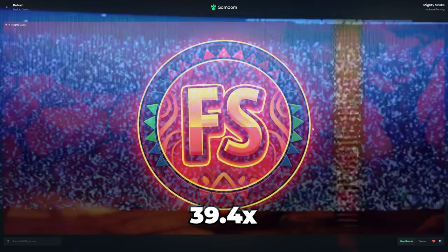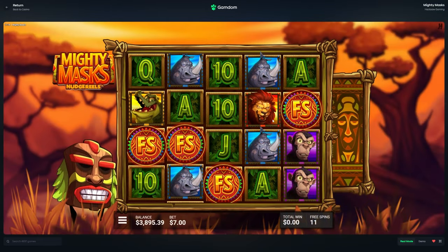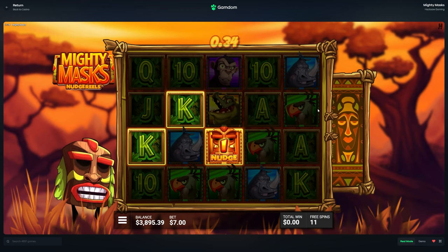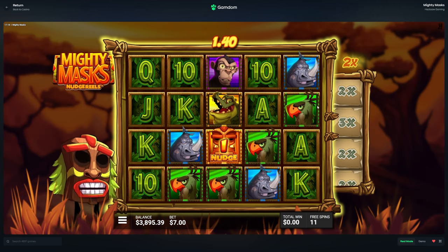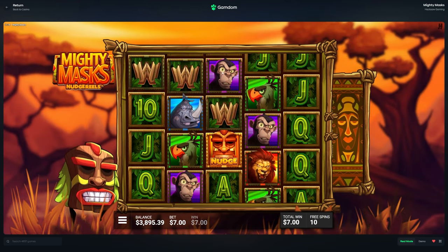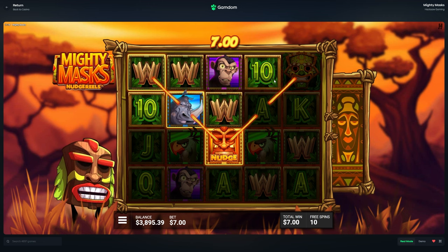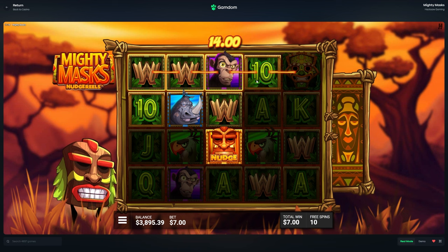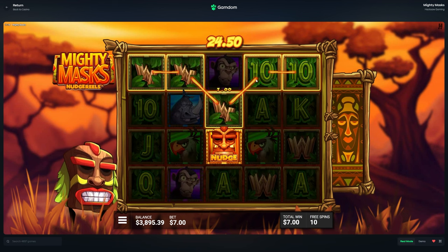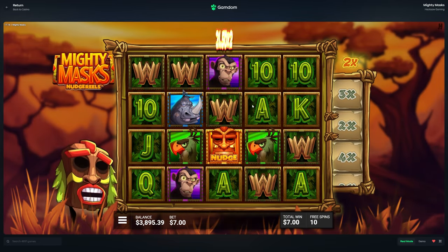Alright, we're back again with a four scatter as well - 12 spins. Let's try to get another 50 nudge. Okay, one nudge on a king - 5x on that. Let me know down below, has anyone else gotten some good wins on Mighty Mask? I really feel like this is up there as one of my favorite Hacksaw slots, but not really my favorite - only because I have a max win on here honestly. 63.